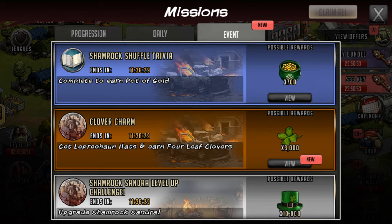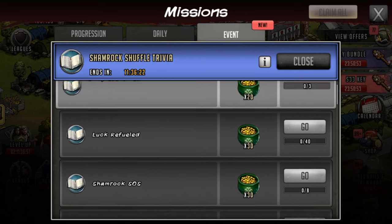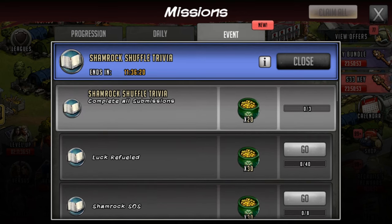If you go into your missions and go on to the event tab, you can see there is the Shamrock Shuffle trivia. We'll just click view on the missions themselves. The first main mission — as you can see — complete all submissions to get this reward.